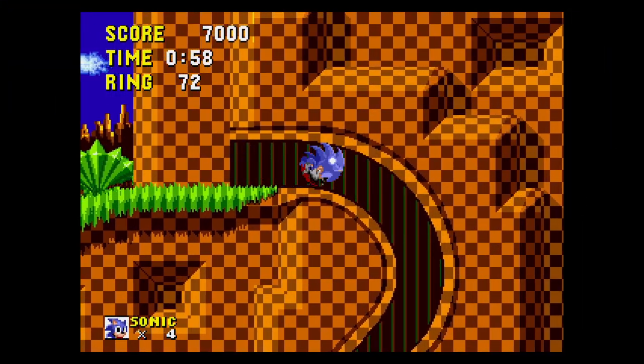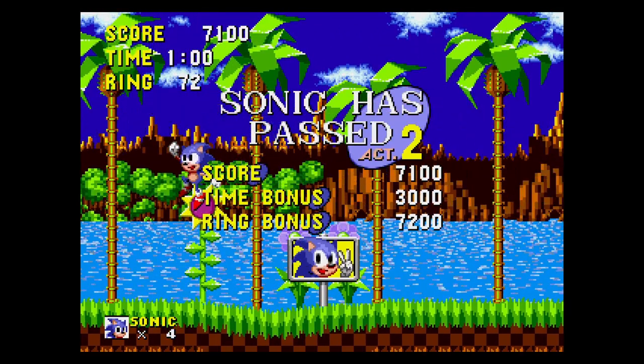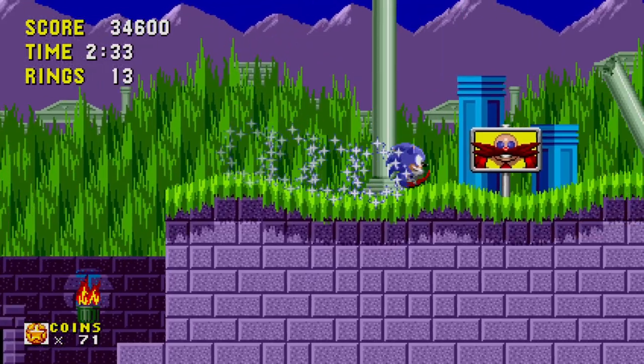Also shown in early screenshots is Sonic's scrapped victory pose, where when jumping at the end of the level, Sonic will throw his fist up in triumphant victory. Thanks to this prototype, we can finally see it in action. In the final game, Sonic will instead gain some bonus points when jumping at the end of the zone.